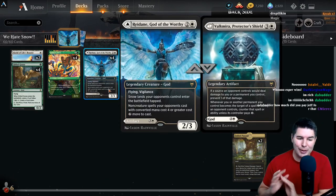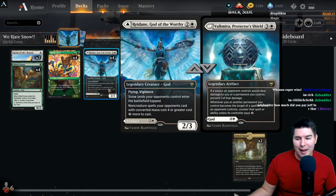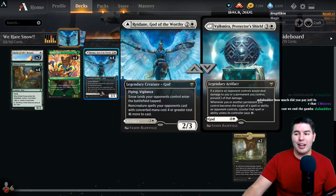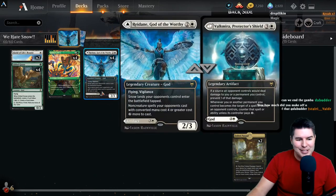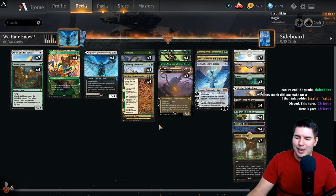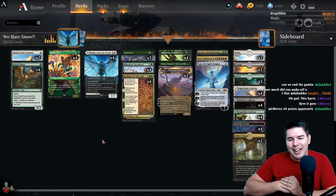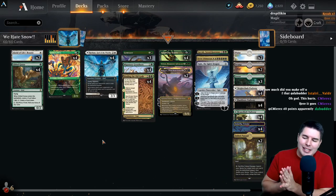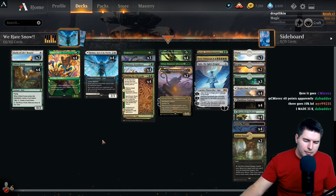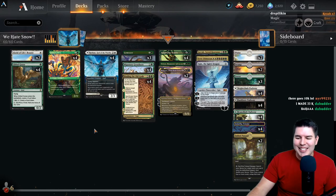Redain on turn two does just kind of close out some games. There was one game where they had a good play on turn five but couldn't play it because they had tapped lands because of Redain - so we just win. This side is really good, and the Protector's Shield side is actually really good against a bunch of different things. In general this is really fun. I hope you guys enjoyed the video. If you did, please leave a like, subscribe, all that stuff. Secret word for this one is 'don't eat yellow snow.' Thanks so much, bye-bye!